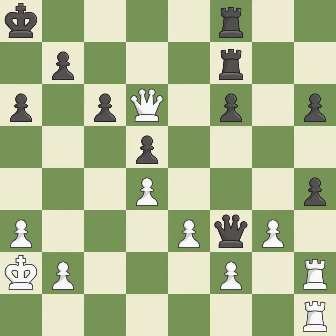This misses a better way to evade the check from the opposing queen — it is an inaccuracy. This offers to exchange pieces of equal value. After all captures, this is an equal trade — it is best. Recaptures. This is the start of the endgame and white is equal.